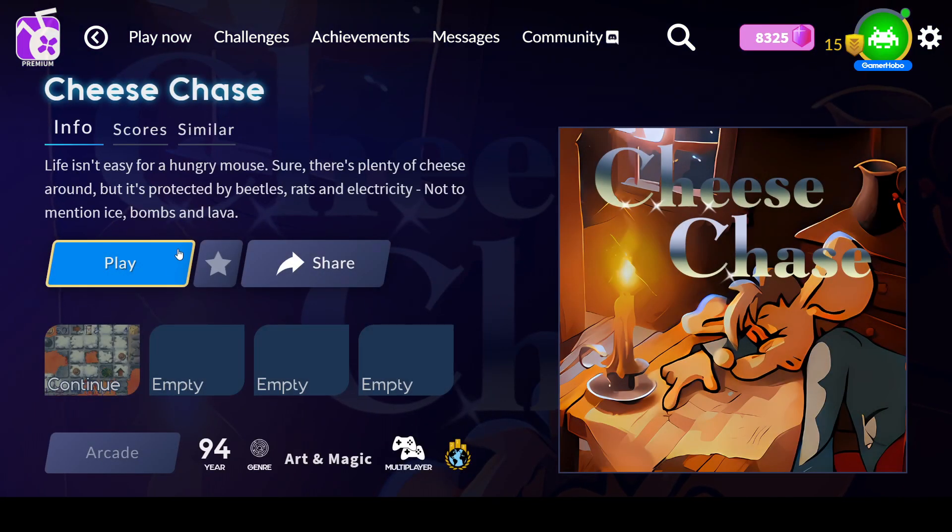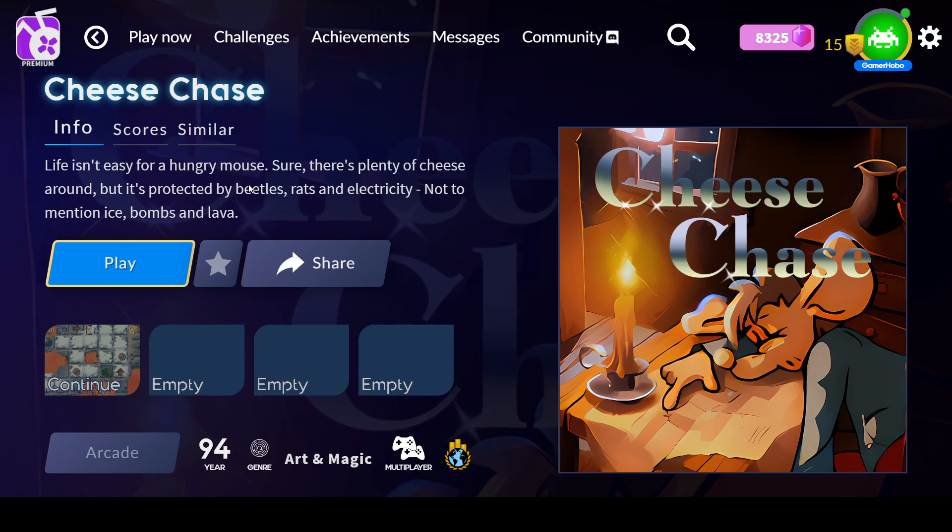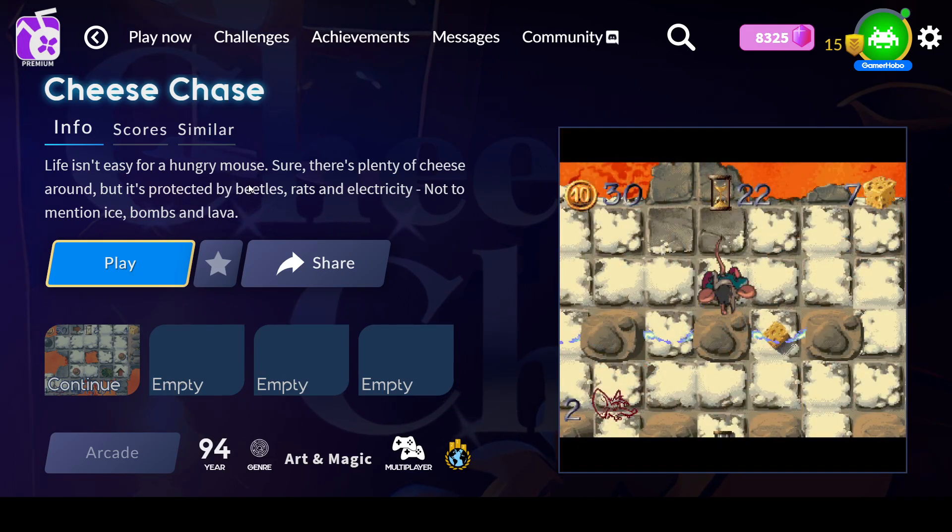Up first we have Cheese Chase, an arcade game released in '94 by Art and Magic. Life isn't easy for a hungry mouse. Sure, there's plenty of cheese around, but it's protected by beetles, rats, and electricity, not to mention ice, bombs, and lava.